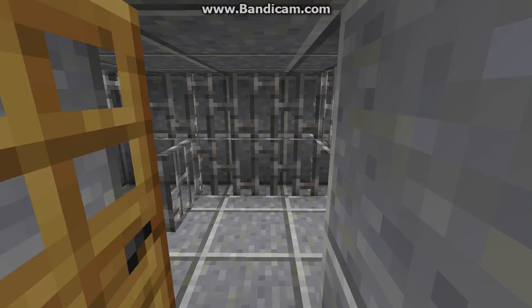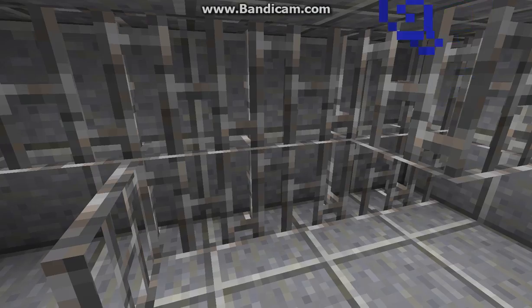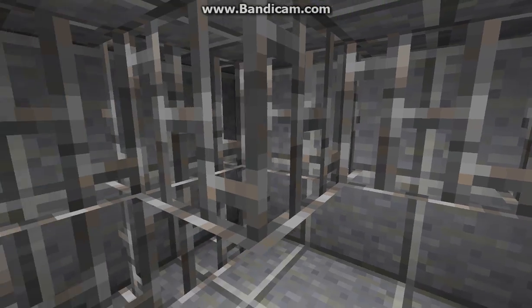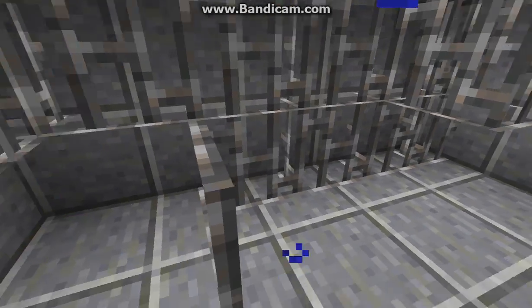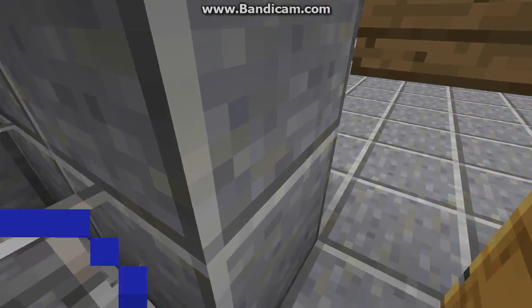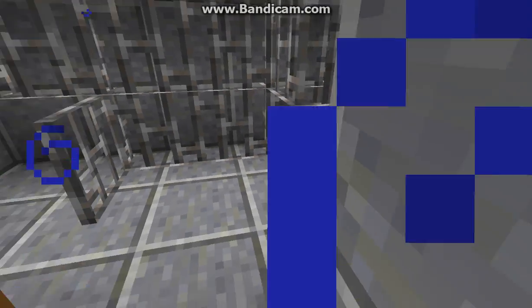And then this is the breaker room, I think it's called. I tried to replicate wires as best I could with these iron bars. And this is where you first encounter Funtime Freddy.